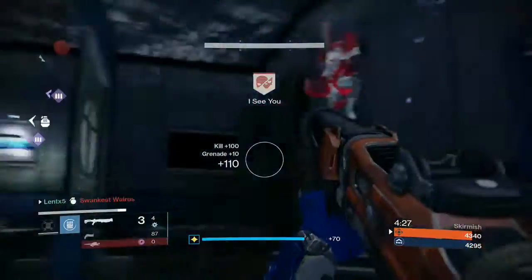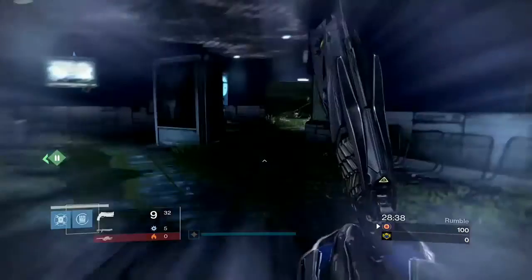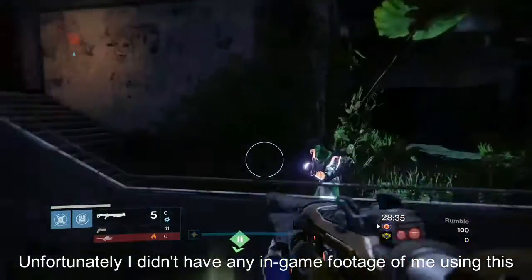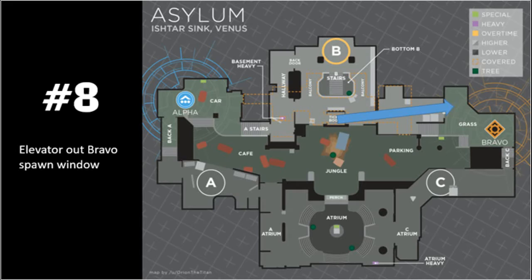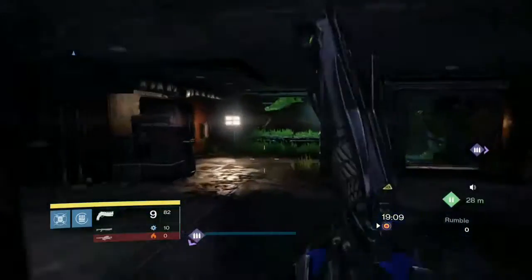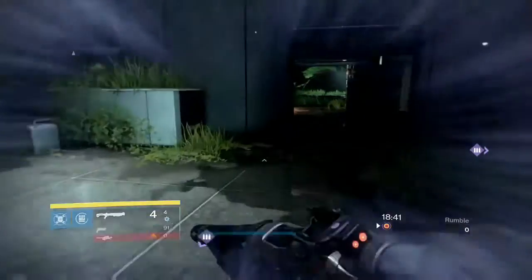I recommend working on Route 6 as it's a pretty useful one — that one and Route 4 are probably the most useful ones you can know. Route 7 allows you to go past sea flag and over the railing that's by the special on Bravo spawn. I've gotten quite a few shotgun kills using this. Route 8 goes from the elevator out the window by Bravo spawn and allows you to shotgun someone who may be camping in spawn. There are two ways to do it: if you shoulder charge just behind the elevator, you'll hit the ground twice before you go out; if you shoulder charge just in front of the door, you'll hit the ground once before you go out the window.